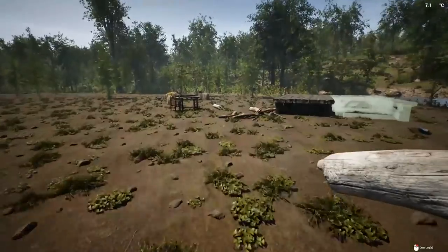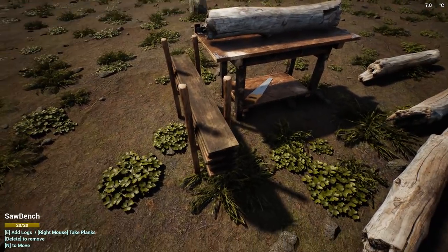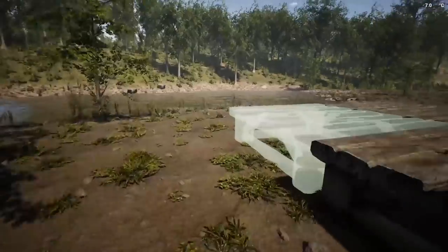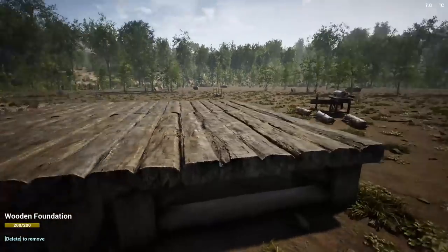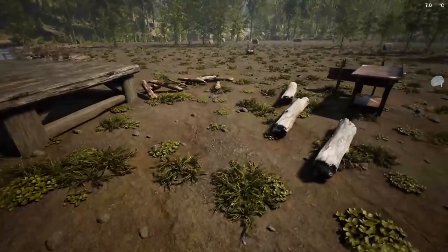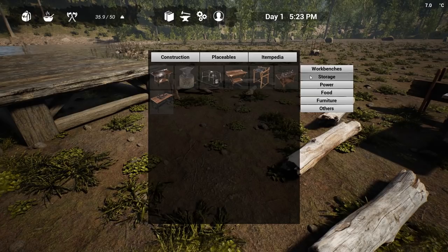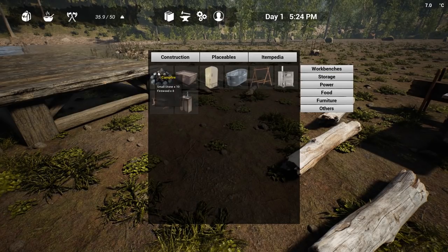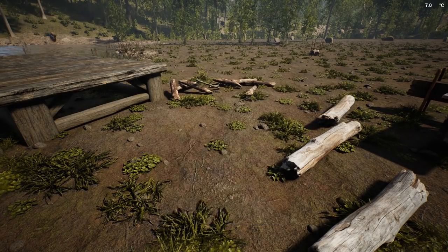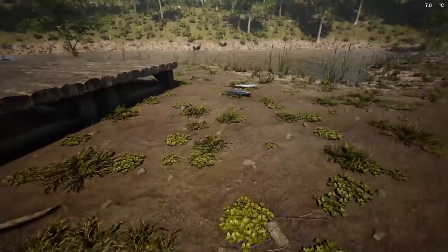Let's not play with the wildlife and let's continue working on our shack, because it's going to get dark and we're going to need a place to sleep tonight. I think we're done with the foundation — four foundations, that's it, all that work. Now let's make a campfire. What does it take? That is a placeable under food — ten stones and eight firewood.